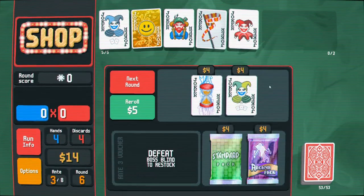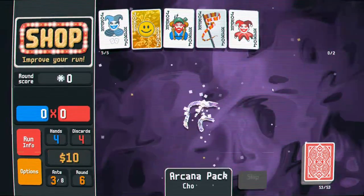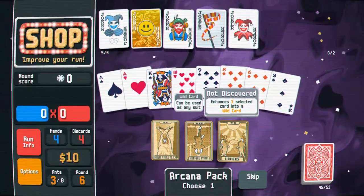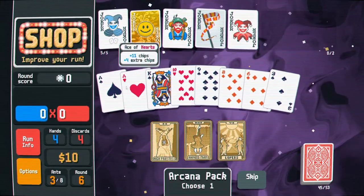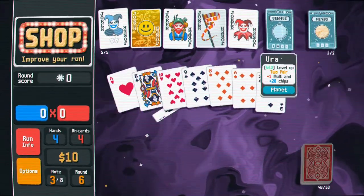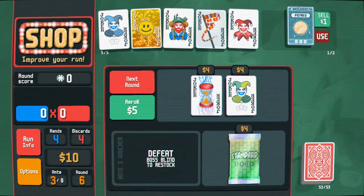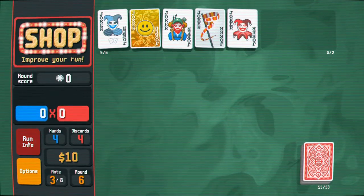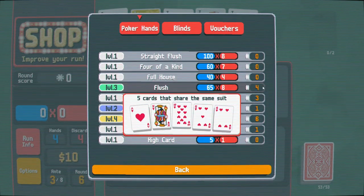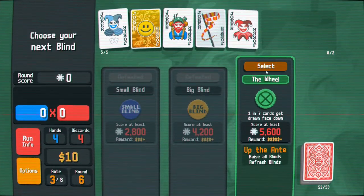Good interest there. This is looking to be a pretty decent run. Let's grab a tarot card — generate two random planet cards, or I could do a wild card and basically turn cards into a wild suit. I'm going to grab the two planet cards. Level up my two pairs even more, and use the three of a kind — you never know. Looking back at my run info, I can see my two pair is just dominating. My flush, as you'd expect since it's harder to get, I'm using it a little less, but it's still really good.